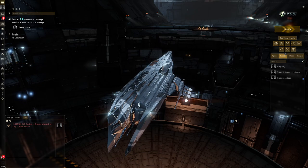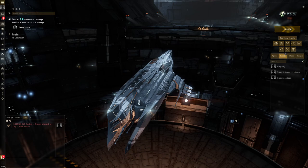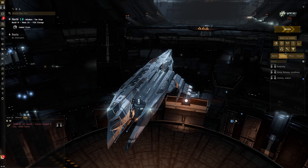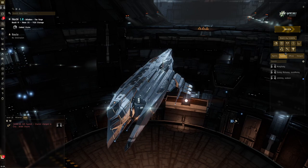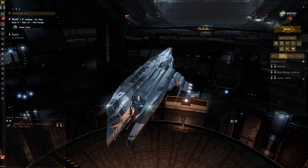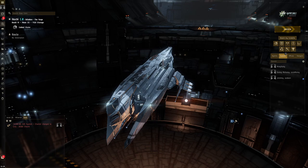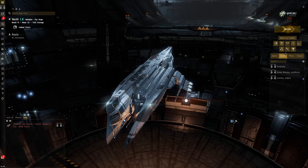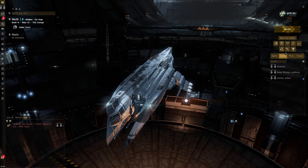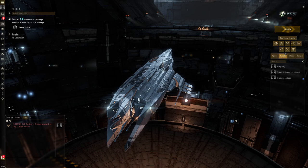In dangerous space like low-sec or null-sec, being in a corp with many people means you'll have buddies to help you. However, I wouldn't really recommend high-sec corps. One downside of being in a corp is taxes — the default NPC corp has 11% tax. You could make your own corp with 0% tax, or joining someone else's corp might mean 5-10% tax. But it can be worth it if you go into low-sec or wormhole space, where there are very lucrative activities.